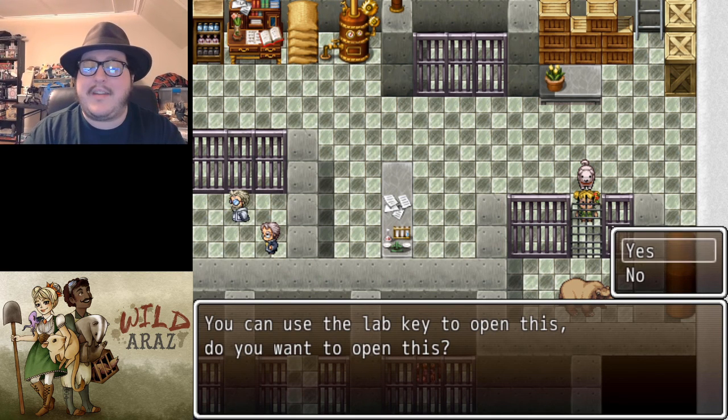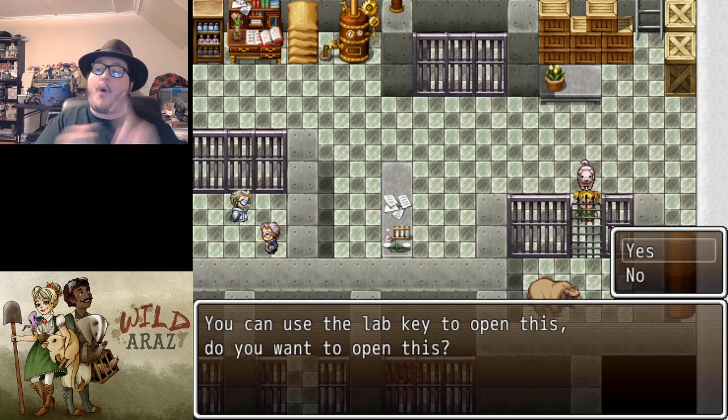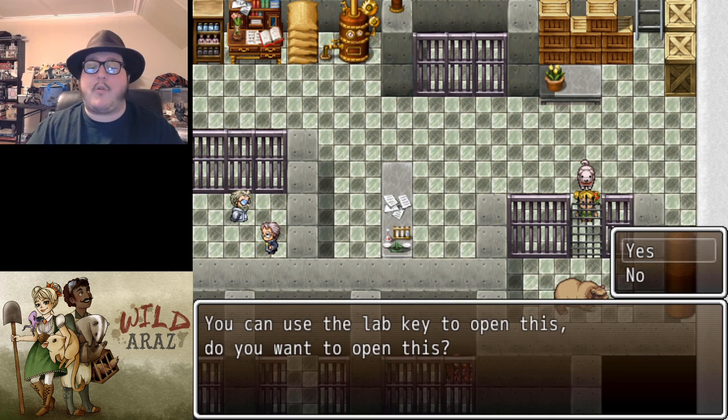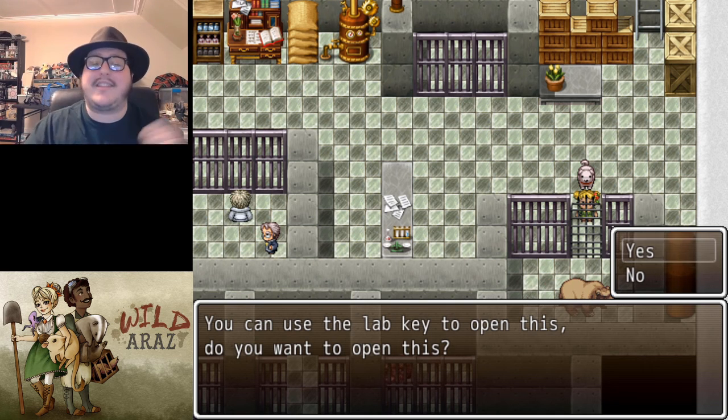We can use our lab key to open this gate. There are some things you need to do before you can do this. You need to complete this section of the game — spoiler alert — for the main quest. You need to complete the Rhine Manor section and basically get the reveal of Lord Whitmore and everything. You also need to have Cage 3, so you need to have done the Goblin Master's Quest Lines, which we did a prior video for, to get up to this point.